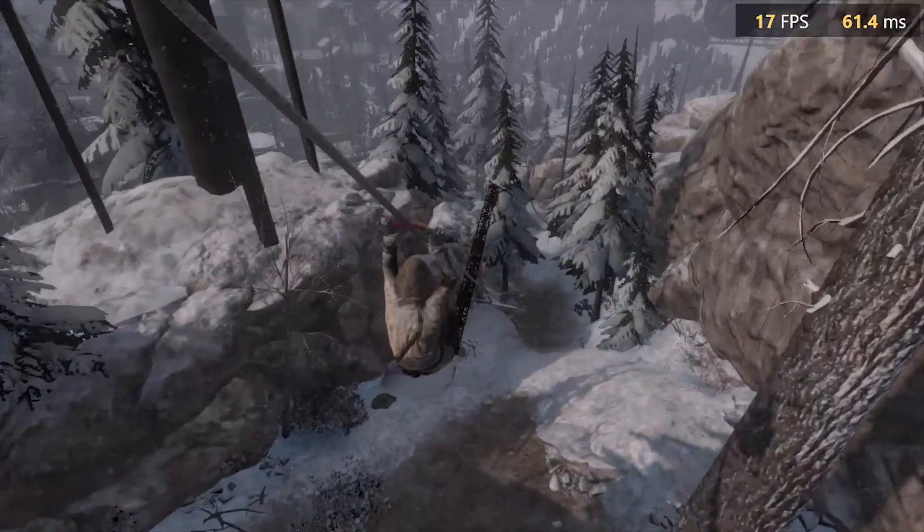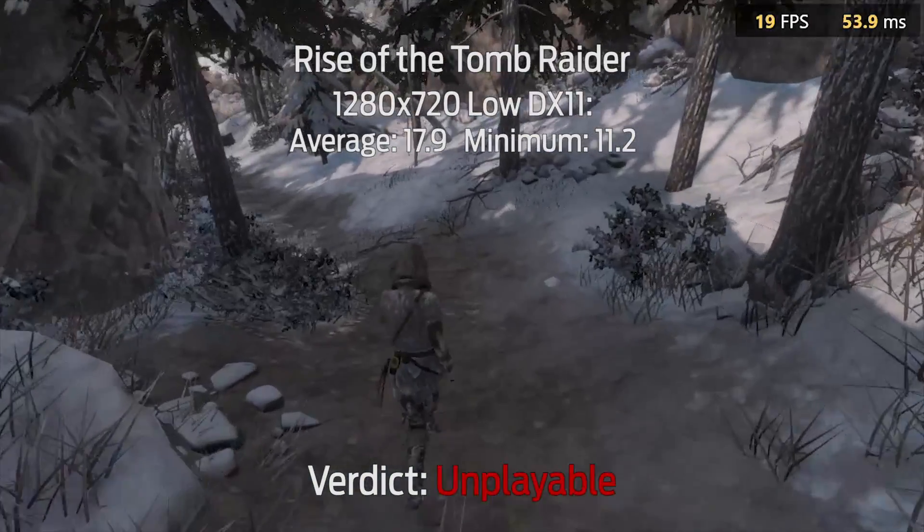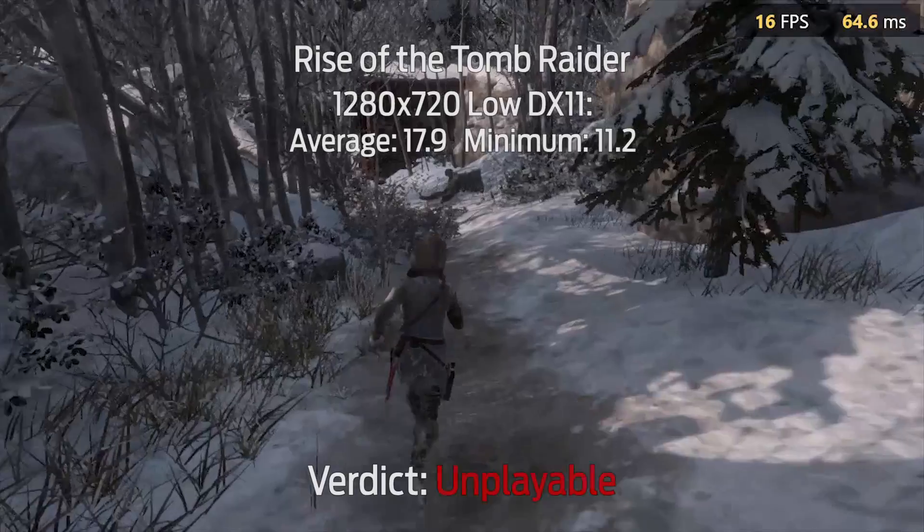Rise of the Tomb Raider — another terrible game for integrated graphics. This one needs a pretty beefy graphics card to be playable, and the HD 630 just isn't going to cut it.